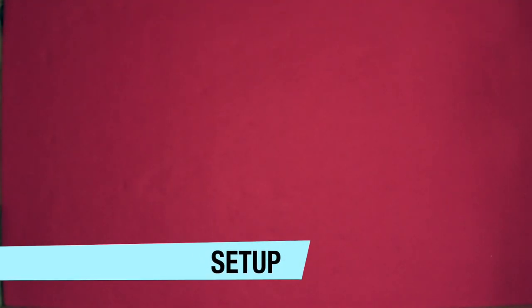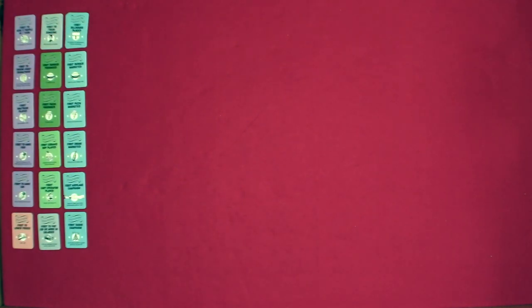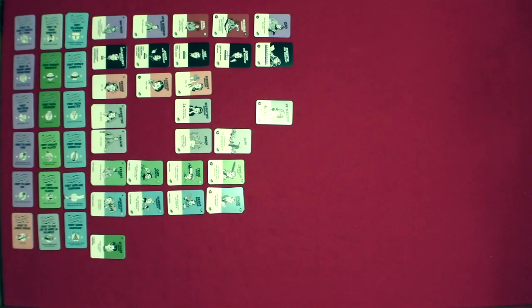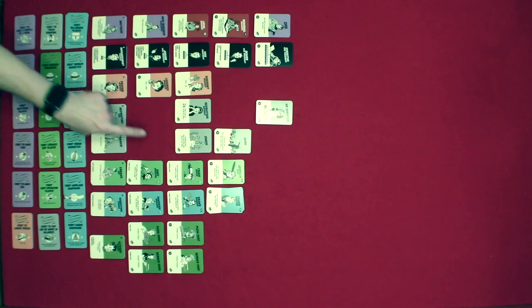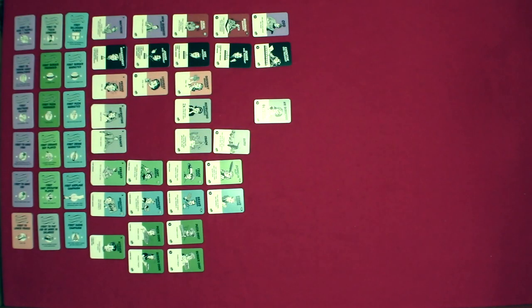Now let's take a look at the setup. We're going to be setting this up for a two player game, which takes nine steps. Step one: lay out your employee and milestone cards. There's a diagram in the rule book for a suggested layout. Step two: remove cards and tiles based on the number of players. Since we are playing a two player game, we are only going to have one of each of the 1x cards. We will also be removing billboards 12, 15, and 16, and our map size will be three by three.